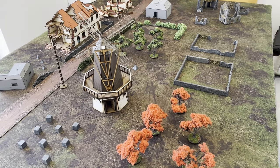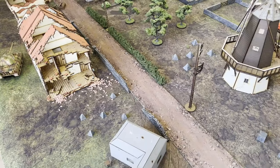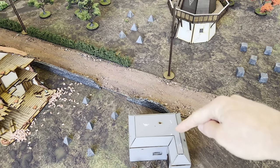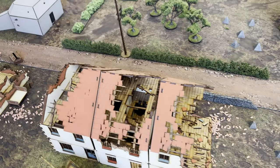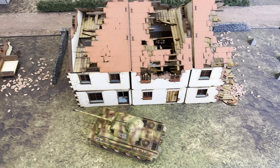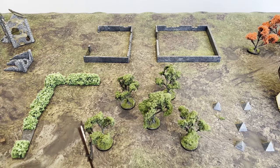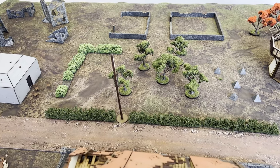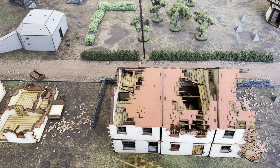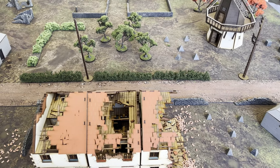Here is our battlefield for today. Like Robin was saying in the intro, we have gone a little bit more rural. The German defensive area is on this side — Robin's first objective is this bunker, which has a squad of Waffen SS inside. The next objective is this house, which has a flamethrower squad on the ground floor and behind them the Panther tank. The third objective is this building here. The British will be coming on from the other side and have to work their way through ruined farmhouses and forest, with windmills and hedgerows for cover. Robin has left three squads in reserve.